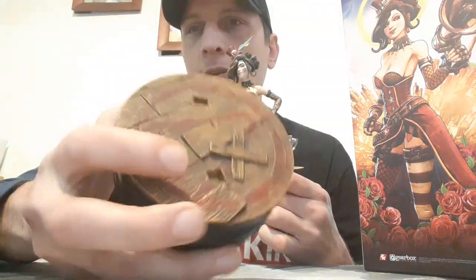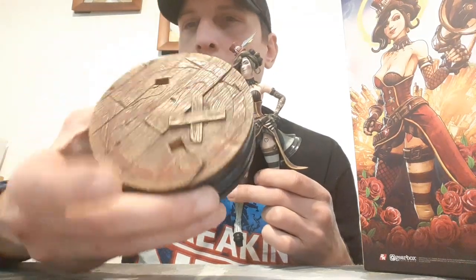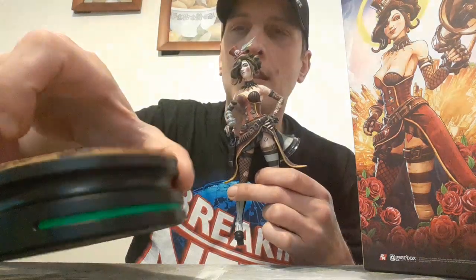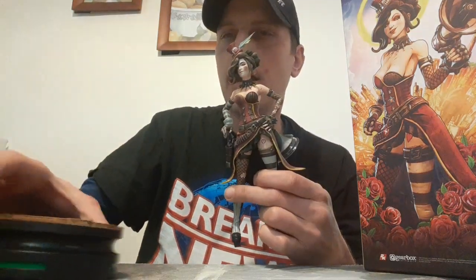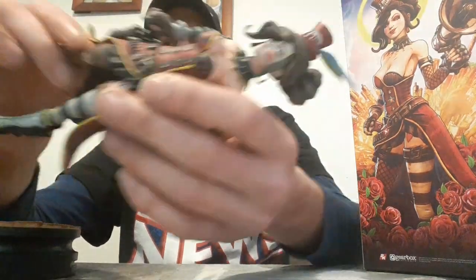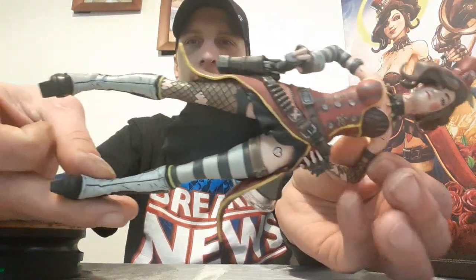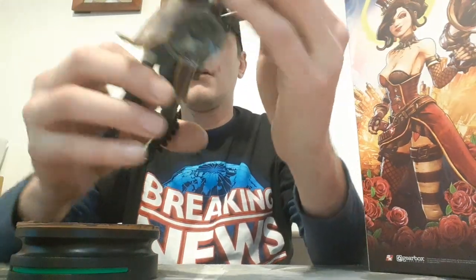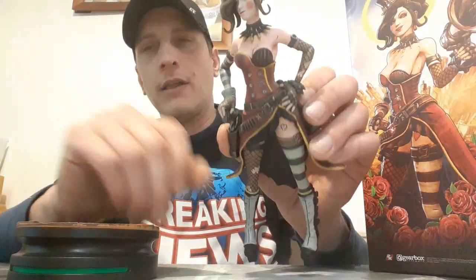Here's the base — you can see where her pegs go, little square holes there. It looks like she's walking on a plank of wood or something like that, a little green around it, but it's still hollow and it feels very light, just like Tiny Tina. Now let's get a close-up. I love it — she has a pirate theme going on. Like I said, wood plank. And she's got her big Moxie bullhorn back here.